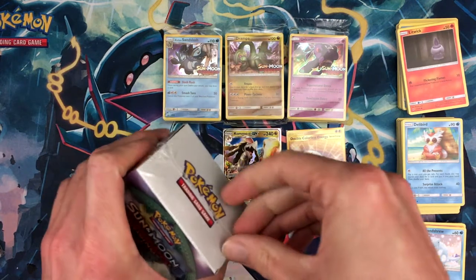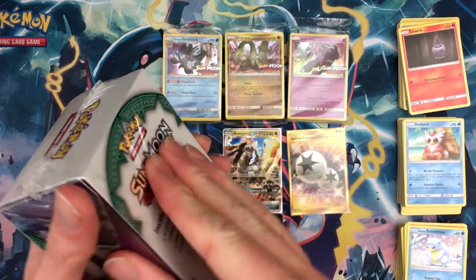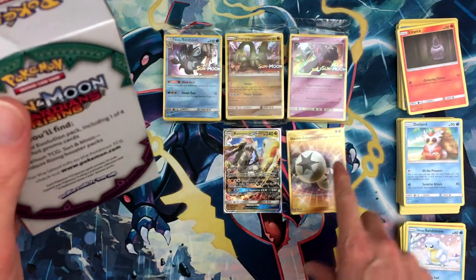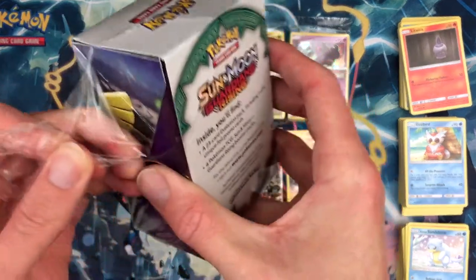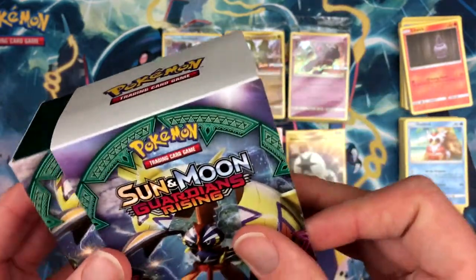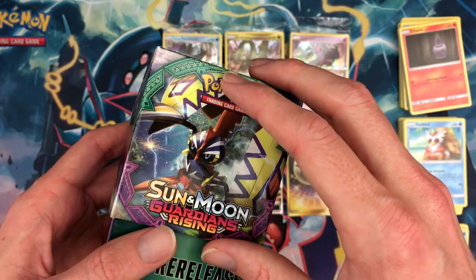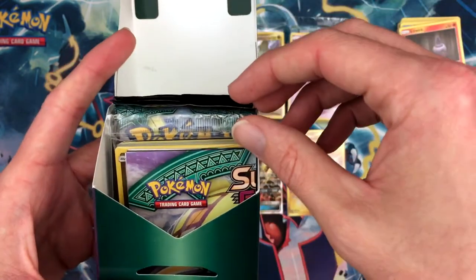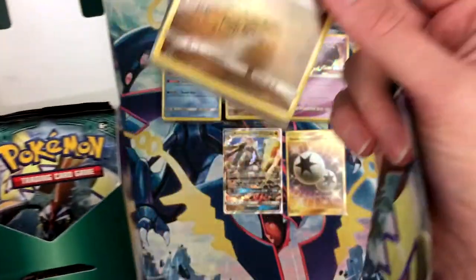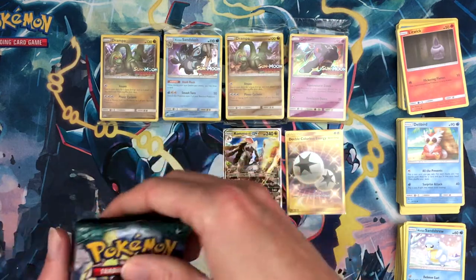Well, unless I pull another one out of this last box it doesn't really matter what's in there — other than I want to see if I pull the fourth promo. Double Colorless Energy secret rare! I did not pull that out of Sun and Moon base set — I think I pulled maybe a Nest Ball in physical packs, and the Rotom Dex secret rare. We didn't get all four promos — got another Drampa — but we did get three different ones out of four, so pretty good odds.